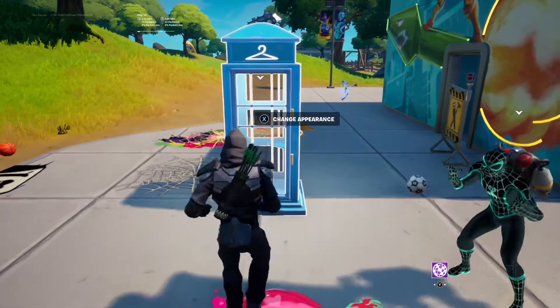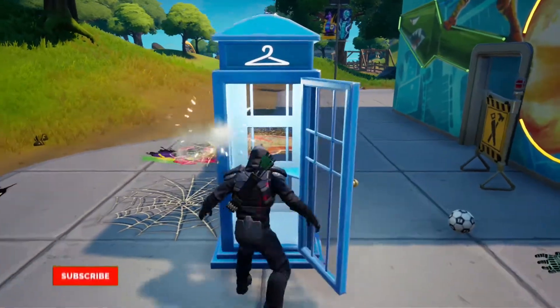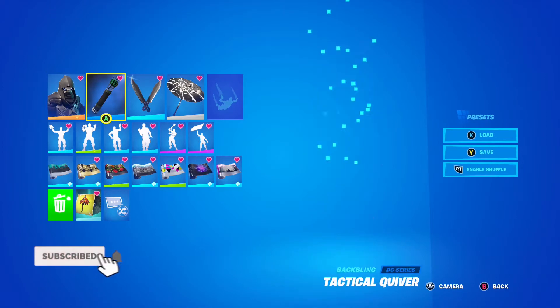All you have to do is use the Grand Salute emote right before you enter the phone booth. You don't even have to make any changes in here, you just back out.